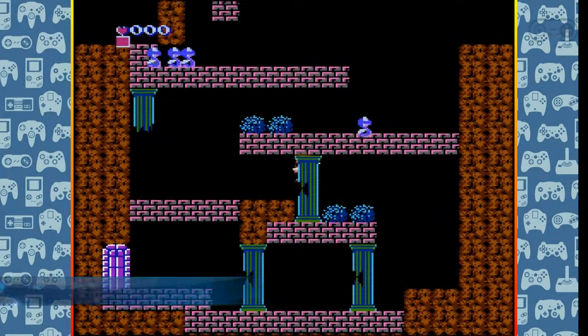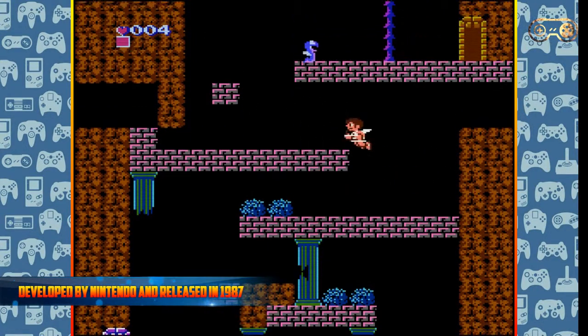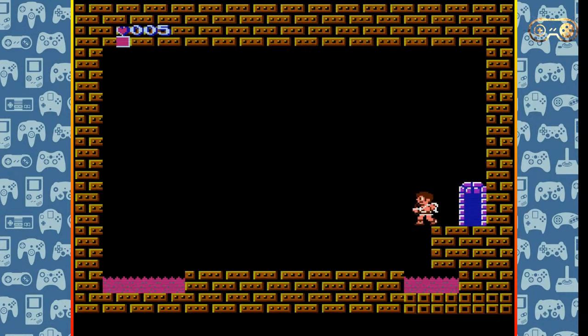We're looking at Kid Icarus on the Nintendo Entertainment System. It was developed by Nintendo themselves and released in 1987. And as you can see, it's a rather jolly little game. Never played this one, actually — this is a first time for me.